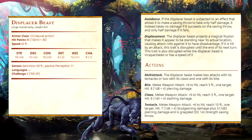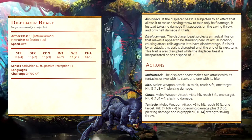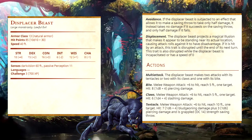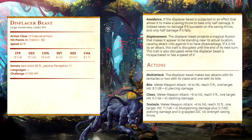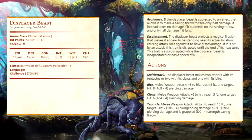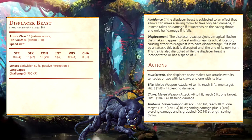They also get the ability called Displacement, where the displacer beast projects a magical illusion making it appear to be standing near its actual location, causing attack rolls against it to have disadvantage. If it is hit by an attack, the trait is disrupted until the end of its next turn, and is also disrupted while the displacer beast is incapacitated or has a speed of zero.